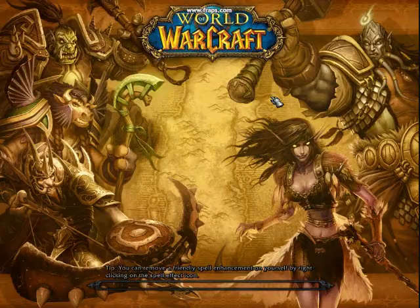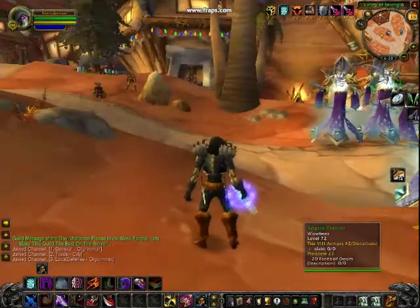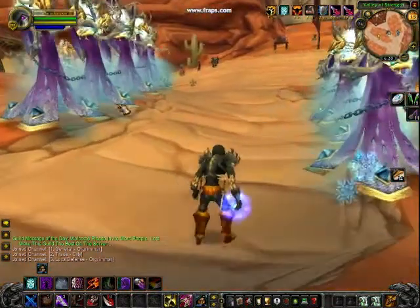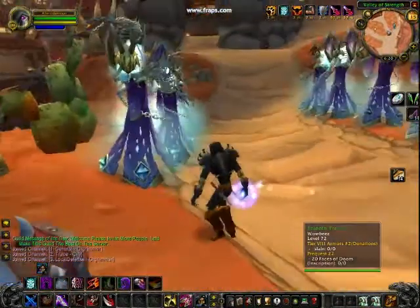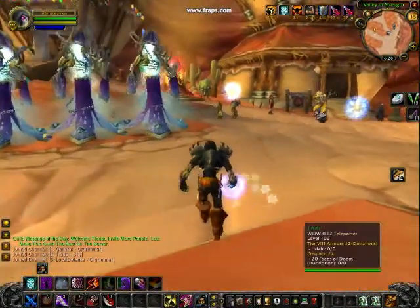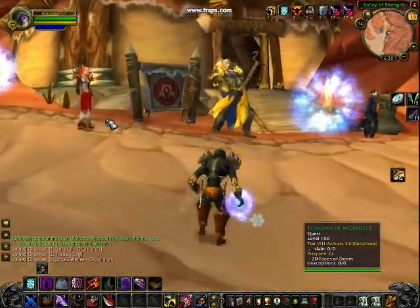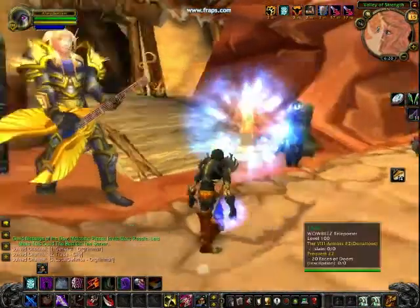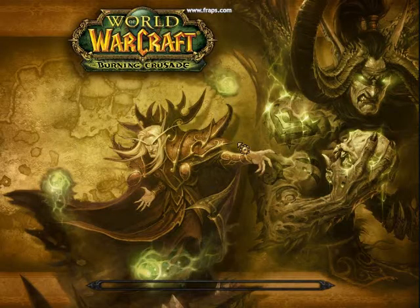Alright, this server is an instant 80 server, but they have starting gear. This is my Rogue cast tier 5, I think it is. So we're here in Orgrimmar — this is the mall. Here you can get the training and all that fun stuff right here. We have the teleporter, and this is the quests you get from that. Right here is the port to the mall, so we'll take this.